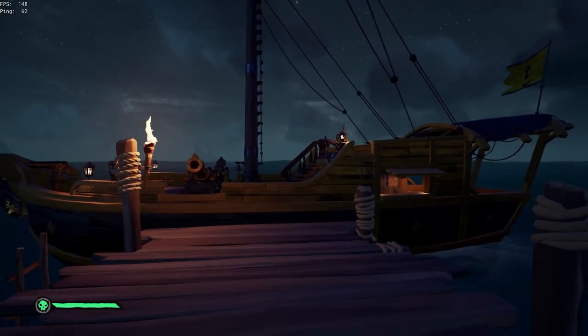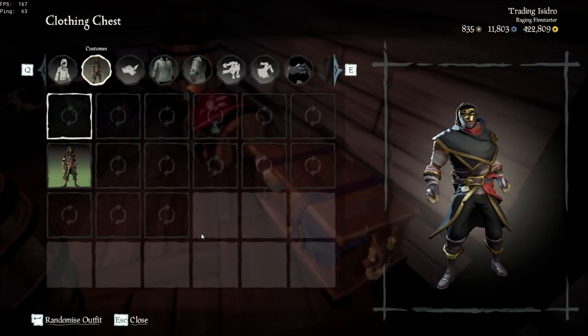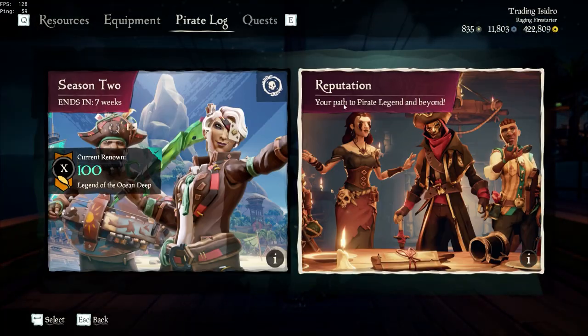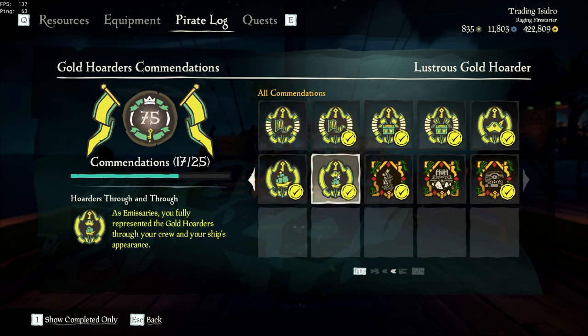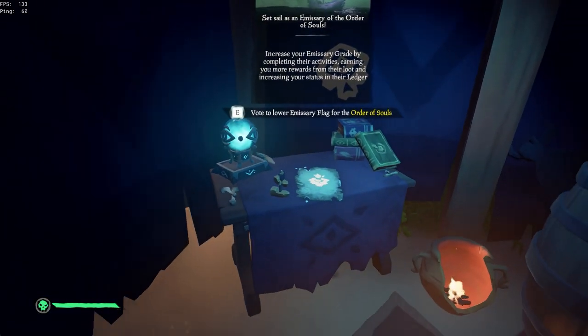Once you've put all the cosmetics on, head over to your clothing box on your ship or at the outpost and put on the Gold Hoarder costume. Once you've done this you will receive a notification saying 'Quarters Through and Through,' and you've now completed the Gold Hoarders Through and Through commendation.